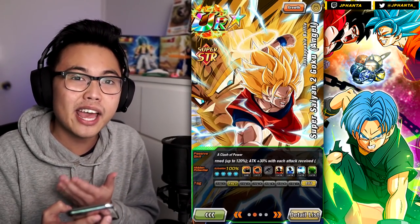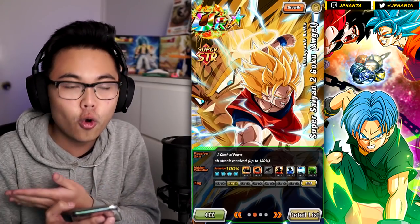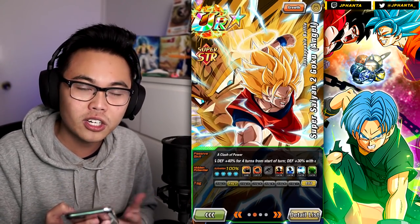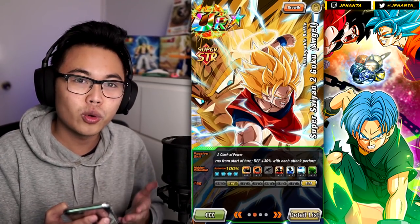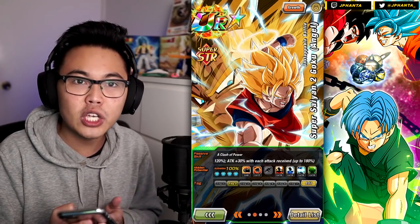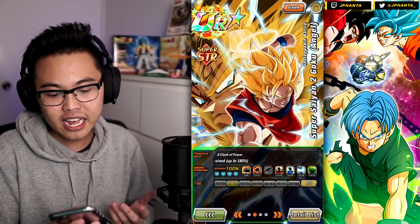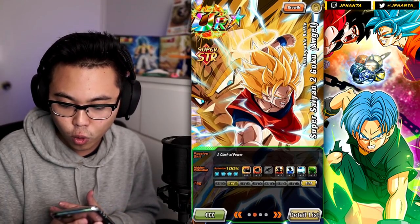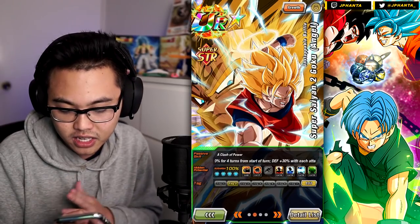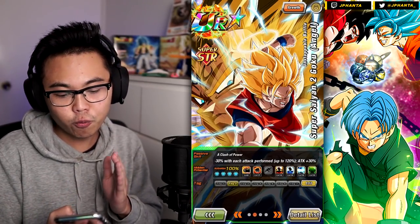That's what makes him really good compared to Vegeta — you can get that attack stat really high really quickly because the enemy does more attacks to you compared to you doing one attack per turn, or at best two attacks per turn. For Goku to increase his defense by 30% you have to do an attack, and that caps at 120%.